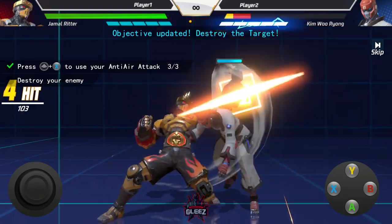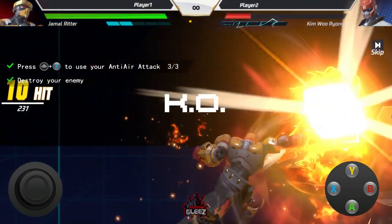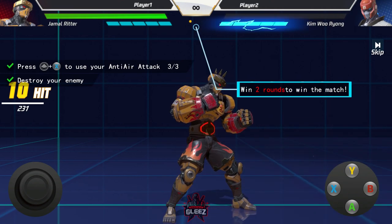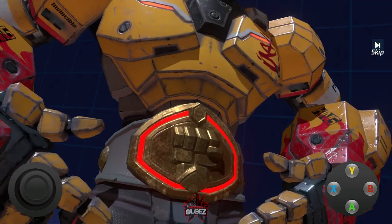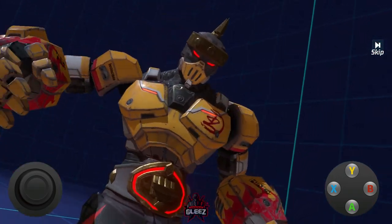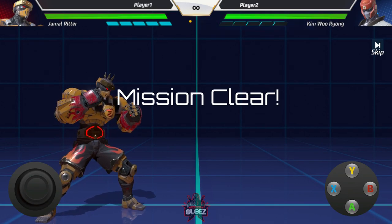I almost had the wall bounce there. You can get a nice little wall bounce — the character comes off the wall in the corner. I haven't fully utilized that wall bounce yet, but it's there. Mission clear.